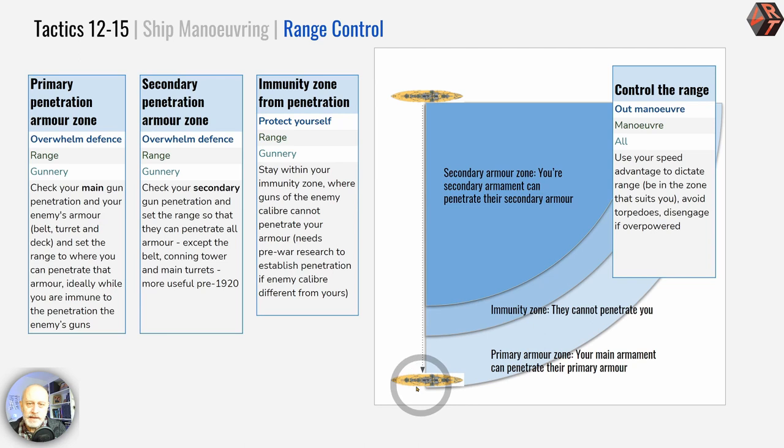You will need to understand gun penetration — not obsessively, but it would be wise to keep an eye on how gun penetration is doing. For yourself, it's easy: go to your ship details, and the dialogue box includes a button to look at your gun data, which brings up armour penetration values. You can always check your own penetration values, and likewise your secondary armament penetration values, in the same location. When it comes to the enemy's gun performance, you'll have to be a little more creative.